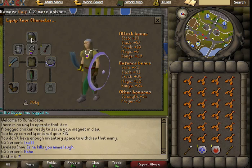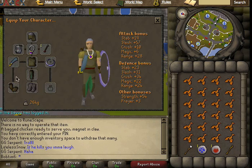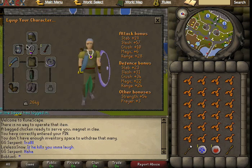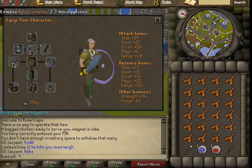For example, I have a coif — whatever you want to call it — a hard leather body, leather chaps, and rock climbing boots for the strength bonus, an elemental shield for the high magic defense, a glory, Ava's Attractor for the magic defense, and I'm using a rune weapon to kill them.